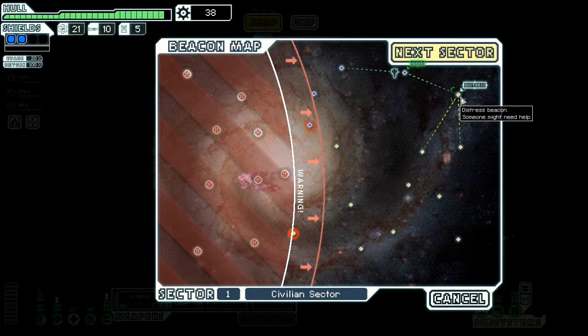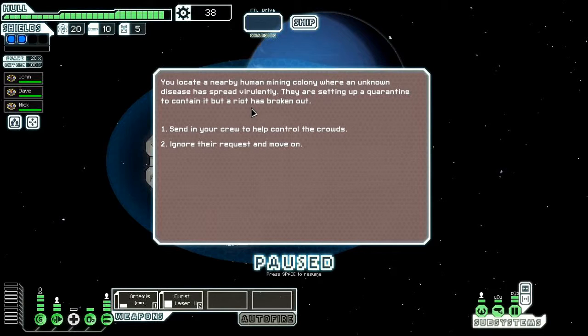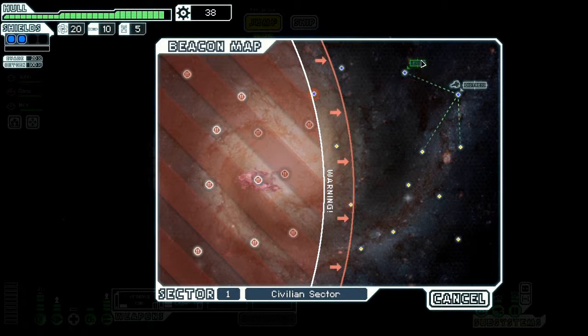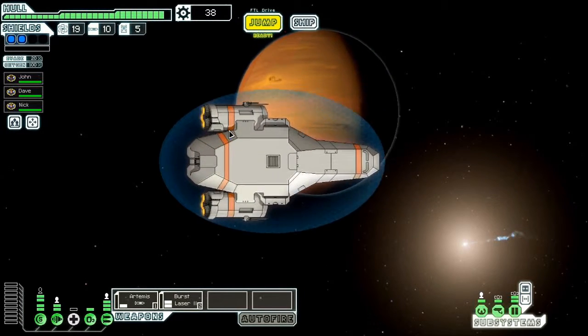Distress beacon — let's go see it. You locate a nearby human mining colony where an unknown disease has spread virulently. You're setting up a quarantine to contain it, but a riot has broken out. We have choices: send in your crew to help, or ignore the request. There's a risk one of us could get infected or we could lose a crew member. I'm going to ignore it and move on. Unfortunately, your mission is too important. They will curse your ship's name for generations to come.